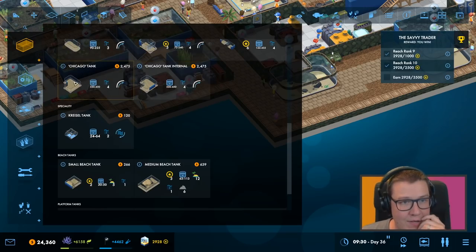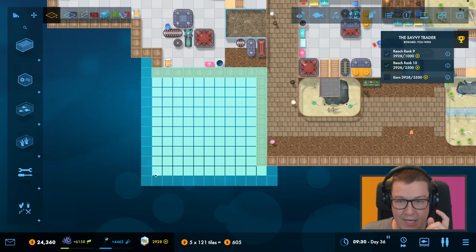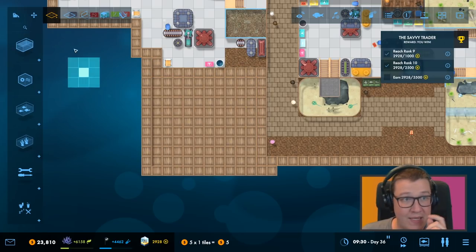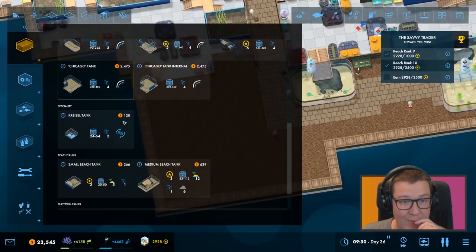So there's a Chicago tank here where the only internal corner is there, or there's this one where it's the other way around. I'm going to go for the one that's the other way around and we're going to have it connected up to the backstage here. Let's bring that out and I think we're going to have to go this way a little bit as well, but I might neaten that up afterwards.